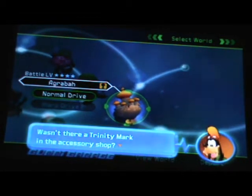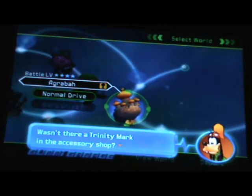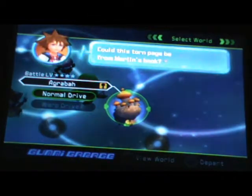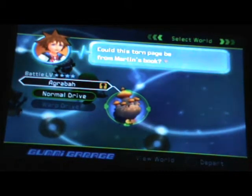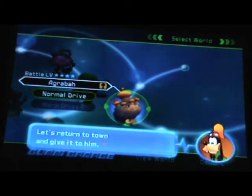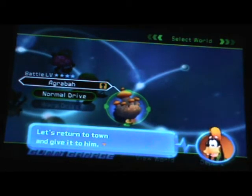Wasn't there a Trinity mark in the Sesame Shop? Could this torn page be from Merlin's book? I guess I should do that too, but first I'm gonna unlock the trinities. Let's return to Tails and give it to him.